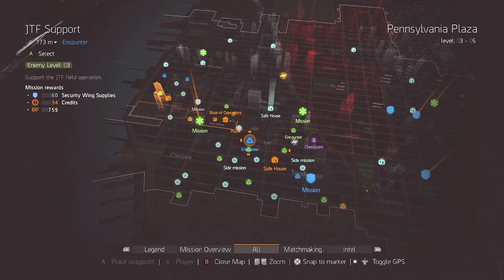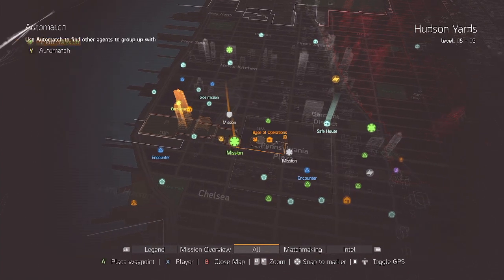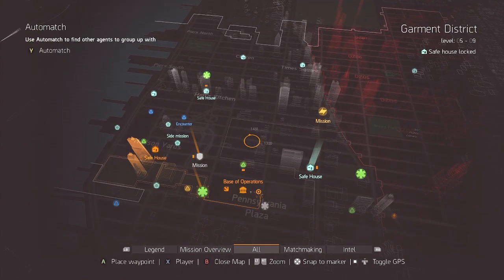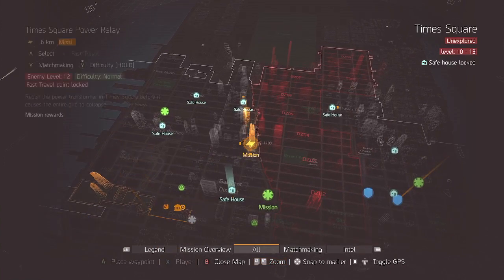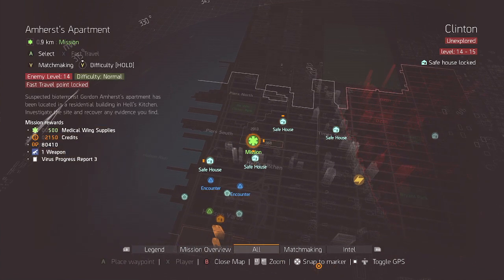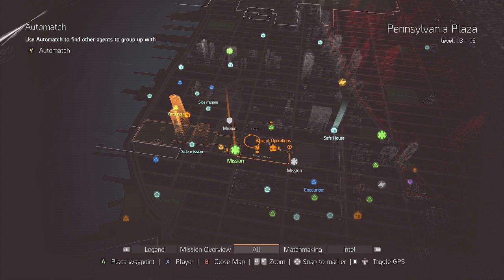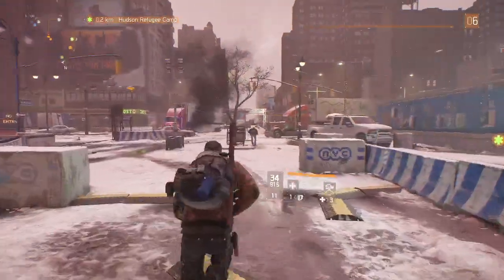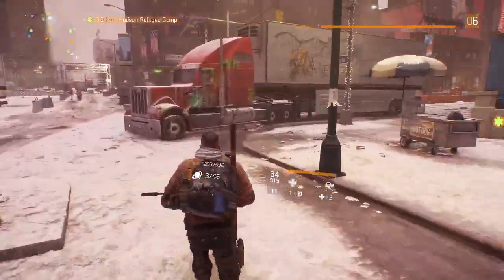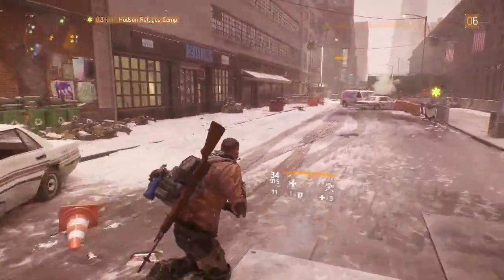There's no real order you do these missions in, give or take. That one's level 7 where we're going now. Broadway Emporium is level 8, and so forth. The next mission, Times Square Power Relay, is level 12 - we're not geared enough for that. Elmhurst Apartment is level 14. So basically I'm doing these missions as I progress in gear and levels. We're level 6 heading to a level 7, which is ballpark of where my gear's at. Anything higher and I'll probably just get one-tapped by enemies.